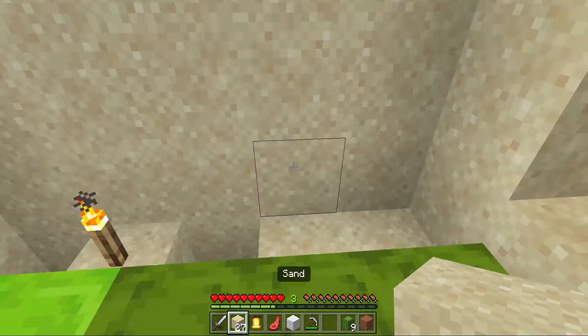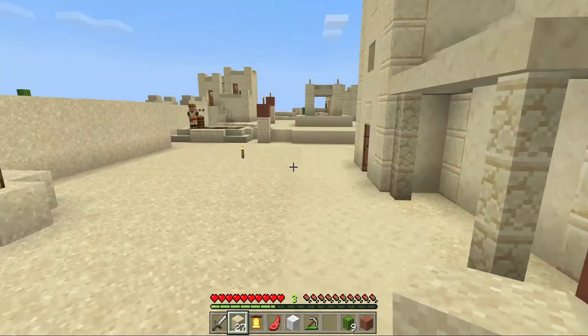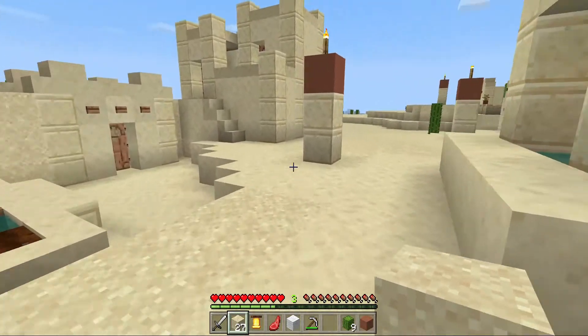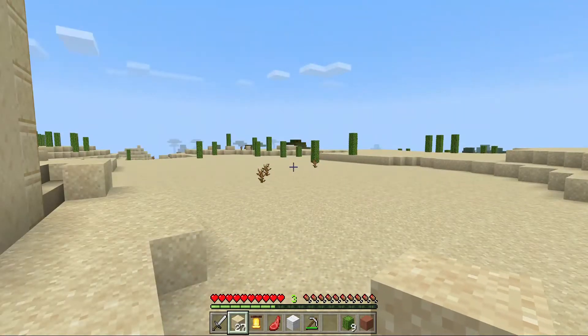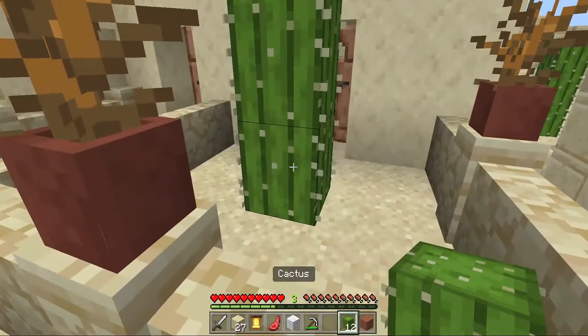I want to get the iron golem to escape. Wait a second - what was that? Okay, I'm gonna build the boundaries over there and I think I should be done with the iron golem escaping. There's a savannah over there - not a desert but a savannah place.